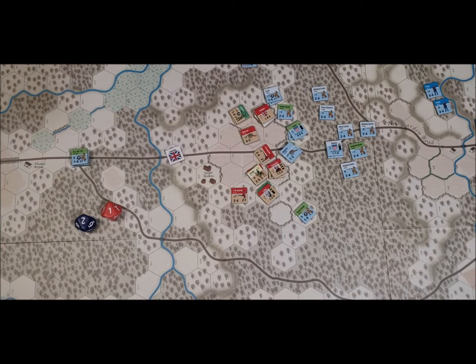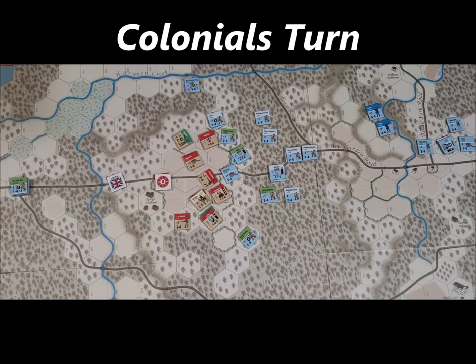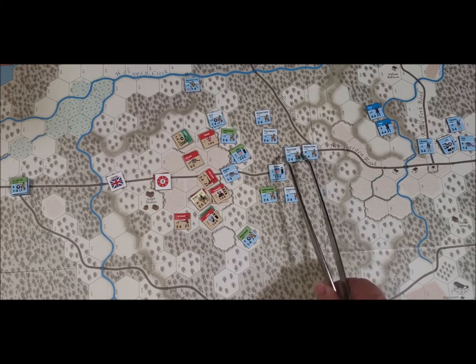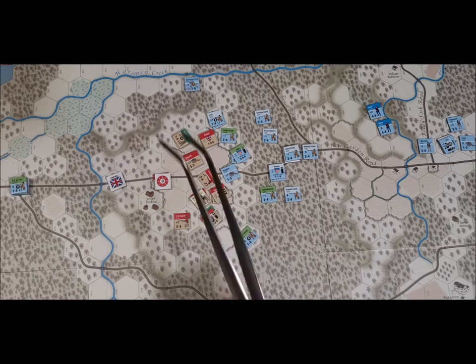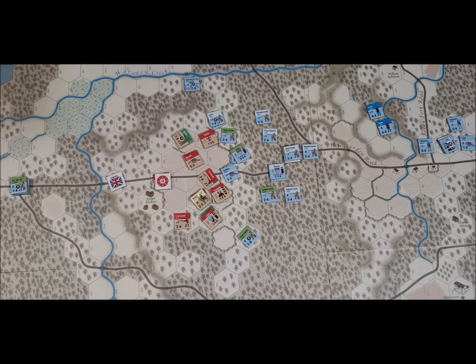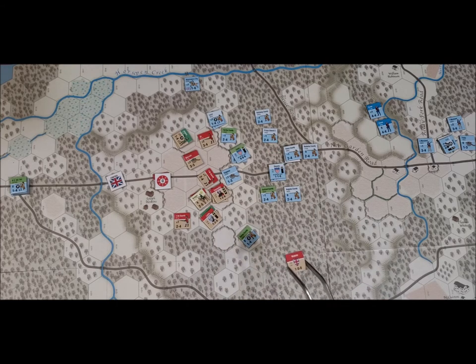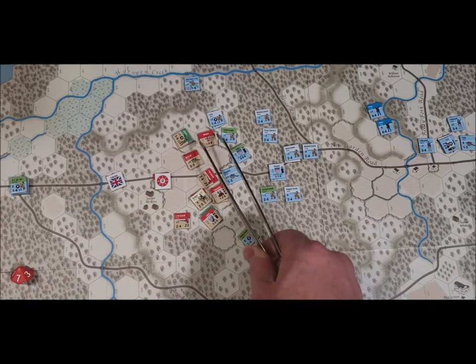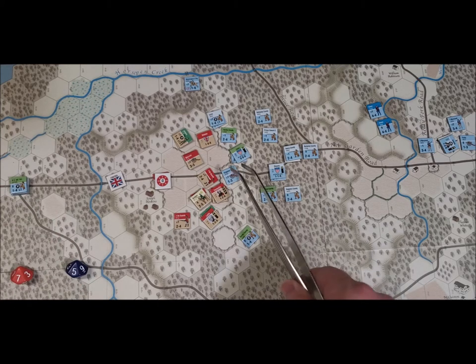That is the end of the British turn. Now American Turn One. One correction: the disrupted unit had to retreat three hexes just like the others — I forgot if you get disrupted you get a retreat. Units under that condition when disrupted must take a morale test. Rolled a seven — they're good, they stay. The artillery rolls a five — they stay where they're at.